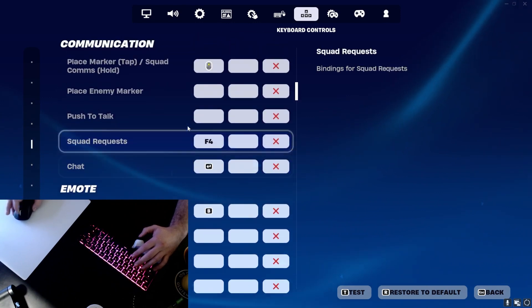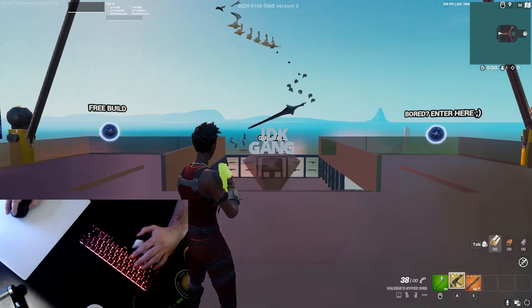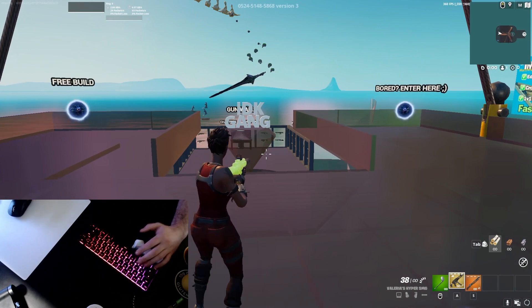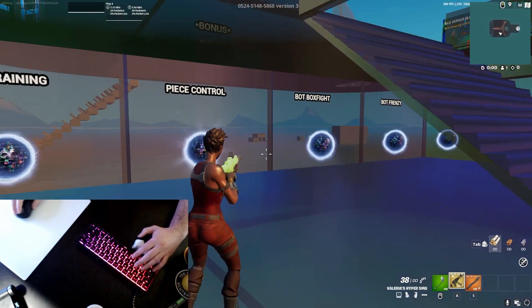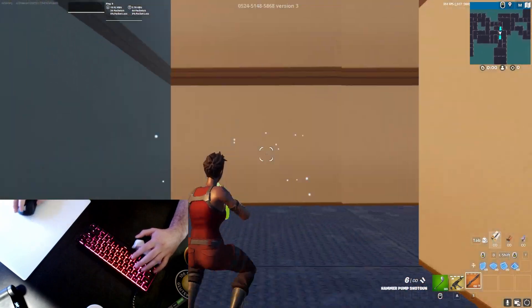And that is about it for my keybinds. I'm going to show you guys a couple of piece control drills here in our new warmup map — highly recommend this one, the code's down in the description. Then I'll show you guys some free builds, and finally we'll get into some real 1v1s and show you guys how we play on this setup. Let's hop into the piece control map and show you guys how this works.